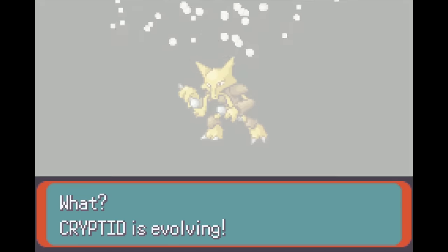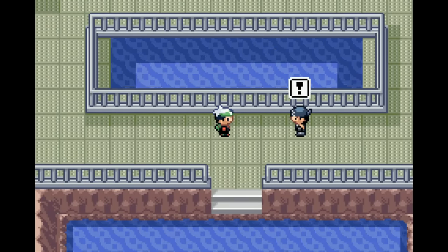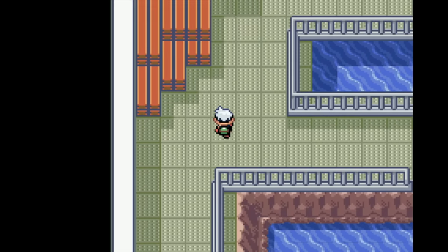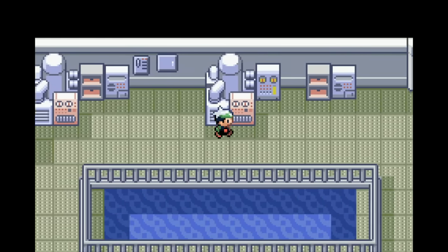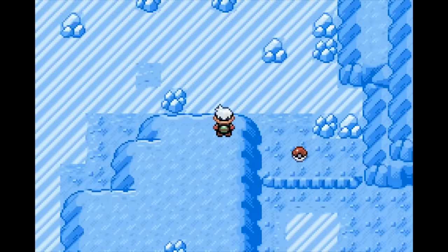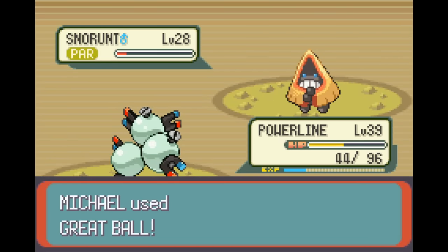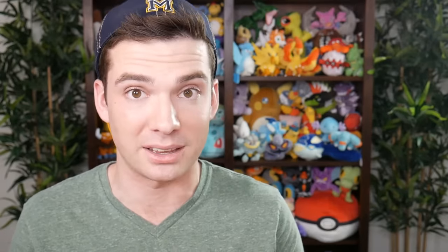Next was the Aqua Hideout, which I rushed through pretty quickly. Now that the blockade was gone, I could finally get two members I desperately wanted. The first required me to get into Shoal Cave all the way to the bottom. Once on the icy bottom floor, I found a Snorunt. I needed one that was level 28 or above because it learns Crunch at that level — a move I wanted to help with Tate and Liza plus Phoebe in the League. Its other moves are Headbutt, Protect, and Icy Wind. Icy Wind isn't the best Ice-type move in the game, but it's the best Ice-type move available to me on an Ice-type, so I really wanted it — I'm expecting it to be instrumental against Drake. I named it Permafrost.